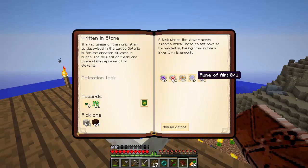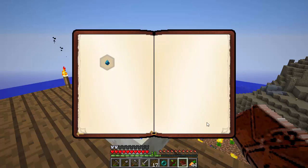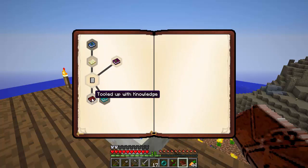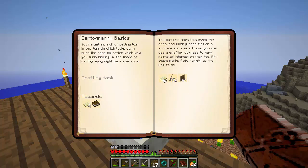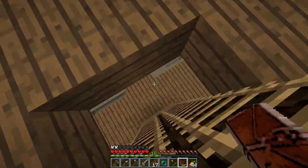'Written in Stone' - yep, those all take iron. This one takes a bunch of essence. Should we try cartography? Let's look and see if we've got enough to do cartography. I almost jumped off again - definitely the first thing I do when I quit filming this episode is make some fences.